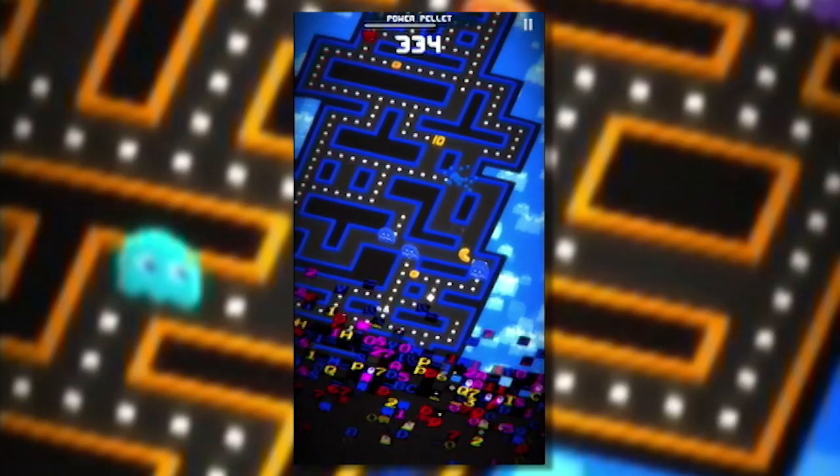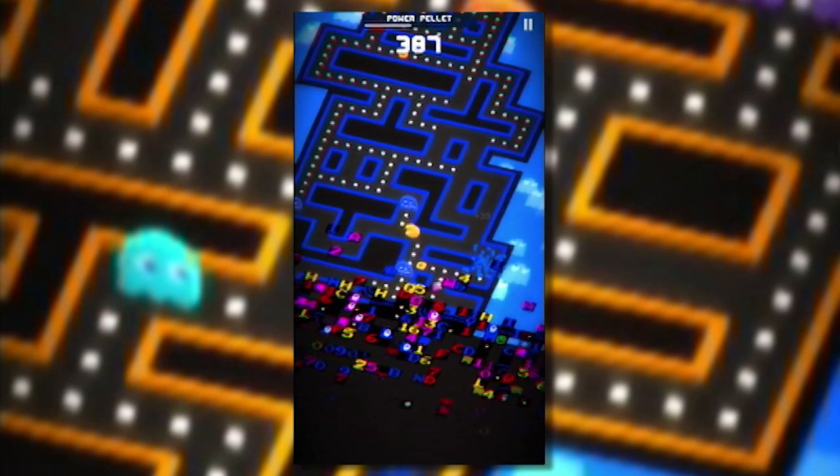The 256 in the title refers to a bug that was in the original arcade version. Basically, when you got to level 256, there was a weird kind of glitch on the screen that made moving to the next level impossible. This time around, the glitch is there from the very start, eating away and moving up the screen like a tidal wave, destroying all in its path — which means you have to move.